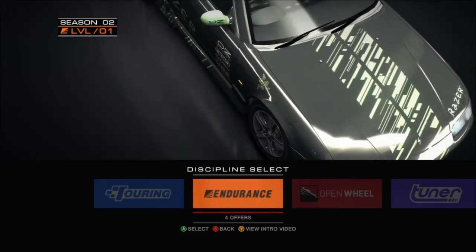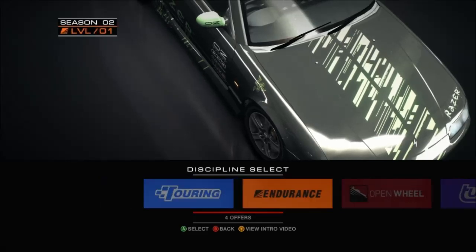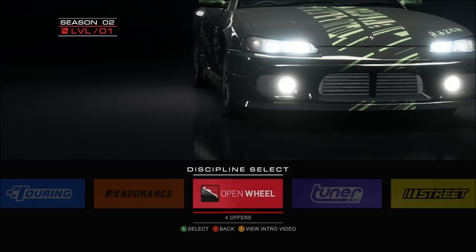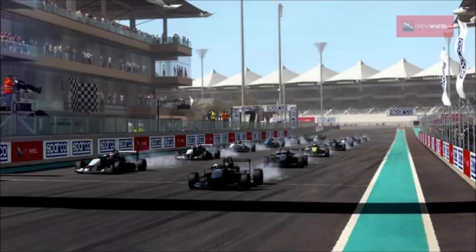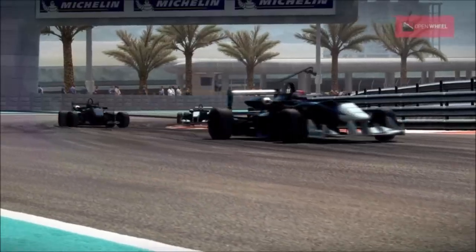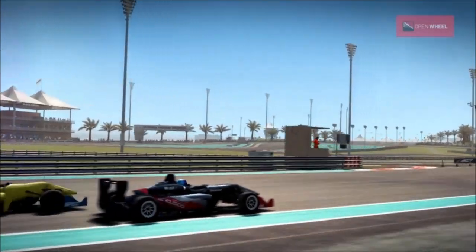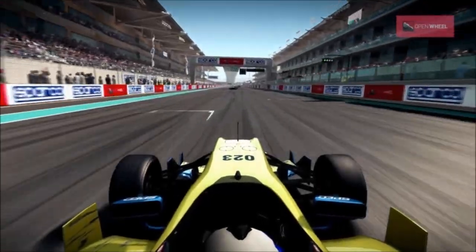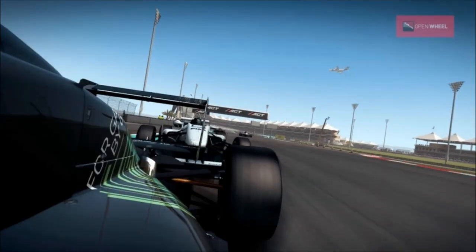Welcome back to some more Grid Autosport. We are now in season two. We've got touring, endurance, open wheel, tuner, and street — and we're gonna try open wheel this time. Open wheel is all about grip mastery in lightweight high-performance cars. Qualifying gives you a real advantage here, as events that feature more than one race at the same location keep the qualifying order throughout. This is fast yet disciplined racing where contact should be avoided at all costs. Take full advantage of your rival's slipstream to really put the pressure on.